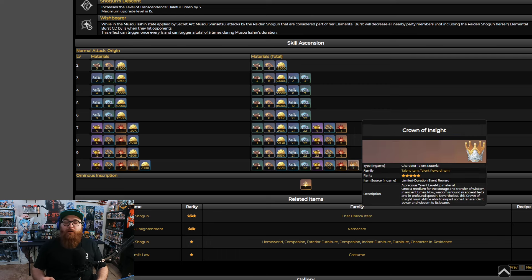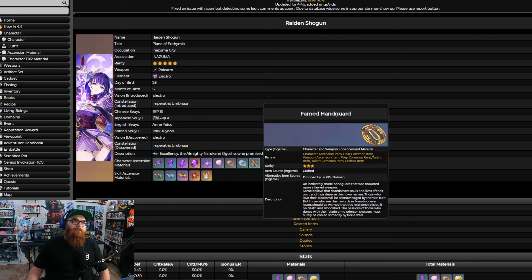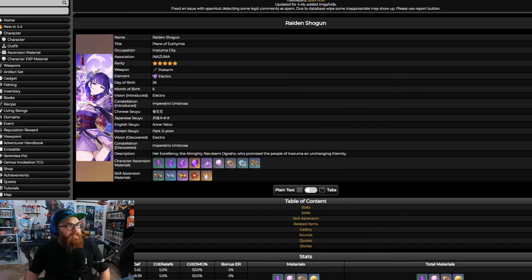Follow that up with three Crowns of Insight. I forgot to mention this in my Chevreuse video — I apologize for that. So here's my explanation: I messed up, that's about it. Between all the talents and ascending from level 1 to level 90, you are going to need around 7.1 to 7.4 million Mora.